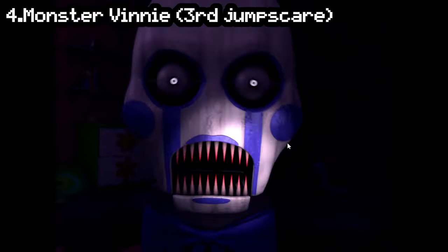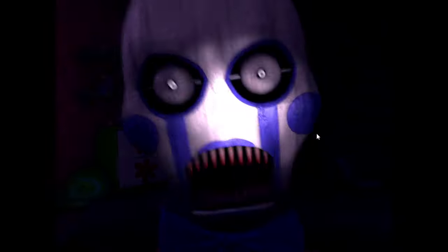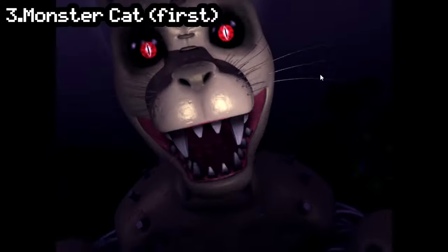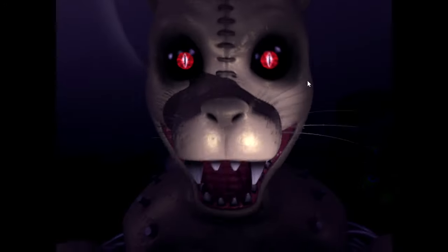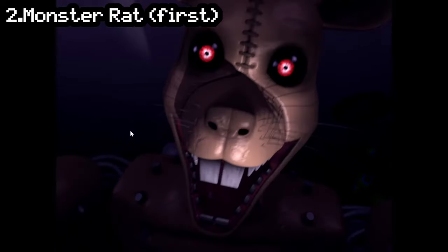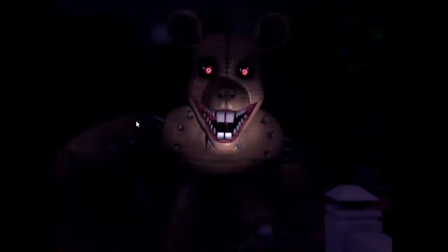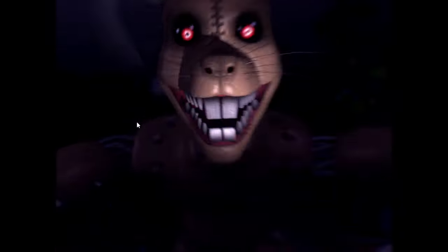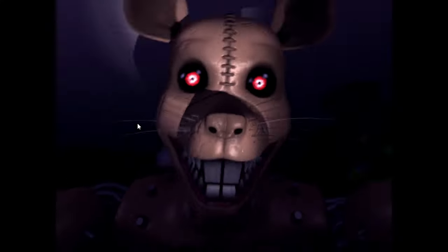Number 4: Monster Vinny, Third Jumpscare Variation. Monster Vinny is easily one of, if not the creepiest design in all of Candy's. While Shadow Candy is my favourite, Monster Vinny is the most effective for jumpscares, and you can really see that here. Number 3: Monster Cat, First Jumpscare Variation. The first variation of Monster Cat's jumpscare is my personal favourite of the Cat variants. Number 2: Monster Rat, First Jumpscare Variation. Monster Rat's first variation was what inspired me to make this video. For being a series of pretty lackluster jumpscares, this one genuinely surprised me. What I love about the first variation compared to the third is that it comes from a much more intense moment during gameplay, meaning it will probably get you more times. Something about this jumpscare just works so well. However, I think there's one more jumpscare that just barely beats it out.